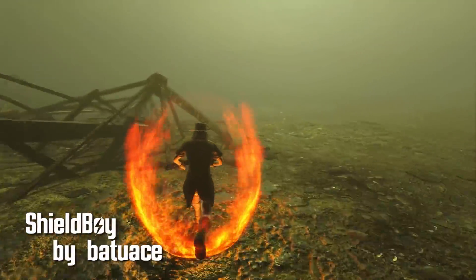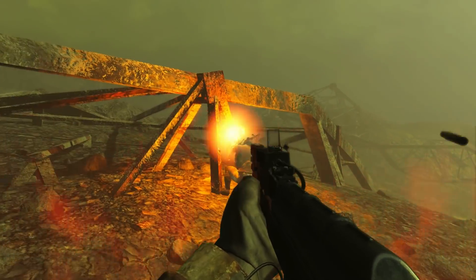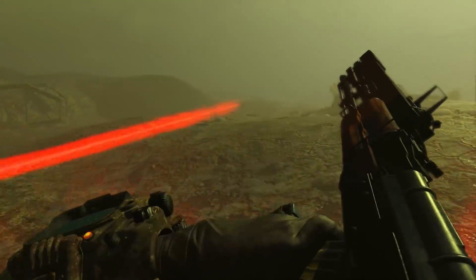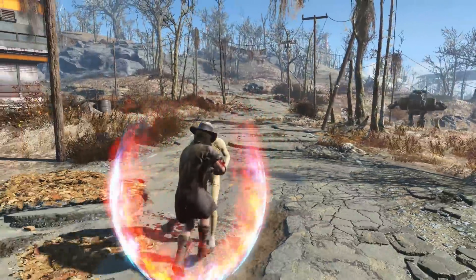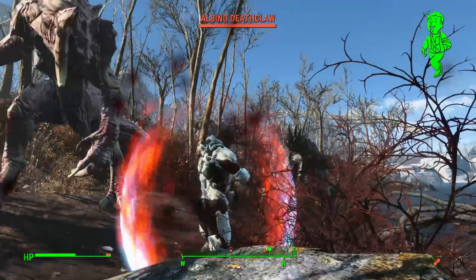Shield Boy by Batu Ace. Just like a stealth boy, a shield boy is a one-use-time device that will protect you from just about anything. With 5,000 damage, rad, and energy resistance, a shield boy should protect you from most things. I did find that melee blows from deathclaws usually got through, though. It's a deathclaw — you know.